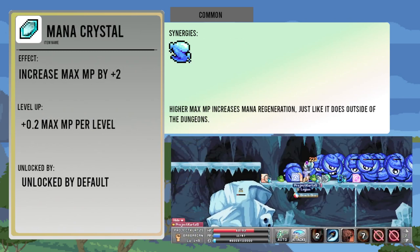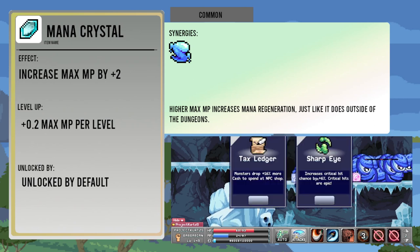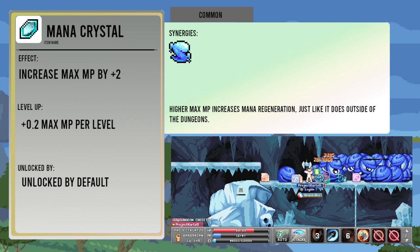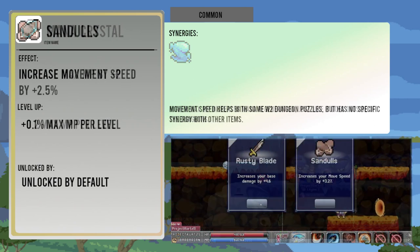Mana Crystal increases max MP by two, and each level up increases this amount by point two. Because higher max MP also increases your MP regen speed, getting this item will make it easier to keep your MP at full for the Stardew Drops effect.